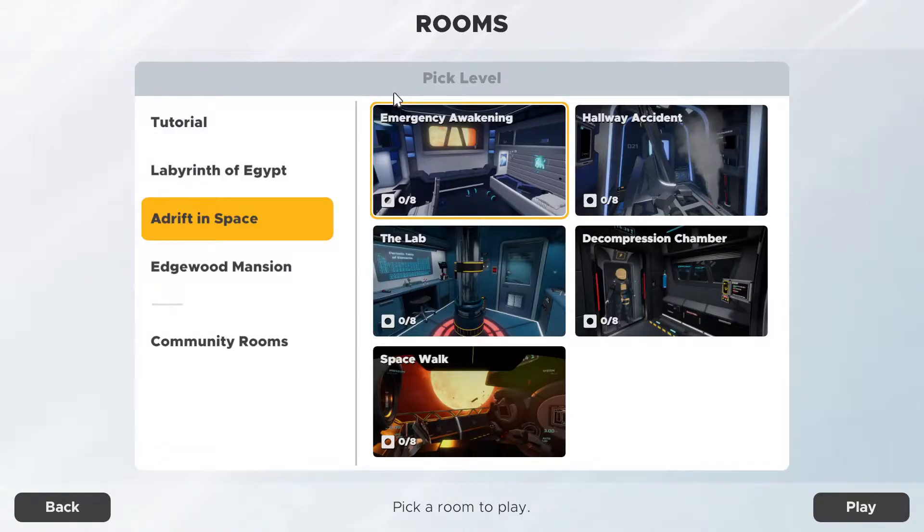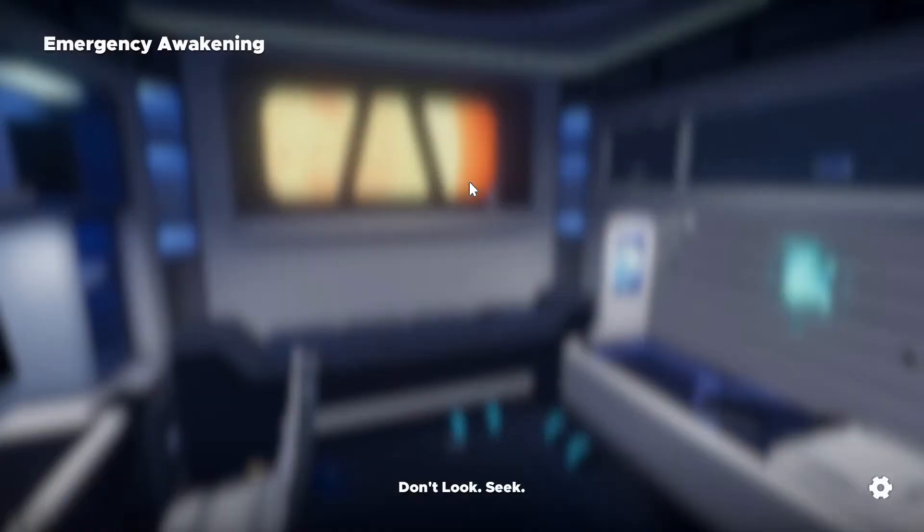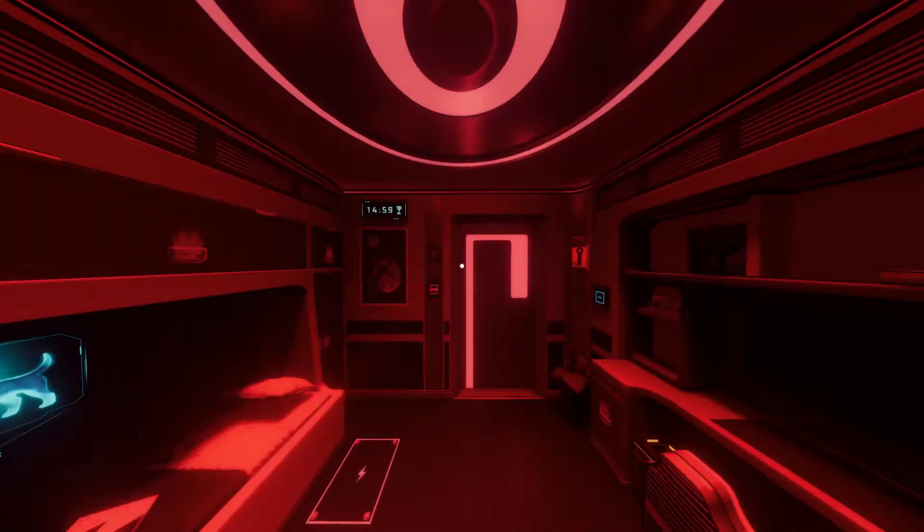Hey, what's going on everybody? It's Turbulent Pulse here, and welcome back to another episode of Escape Simulator where we are going to be starting off adrift in space with Emergency Awakening, and hopefully I am as decent at these as I was at the Egyptian escape rooms.